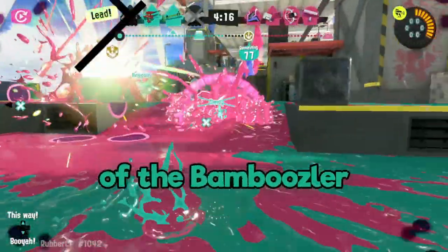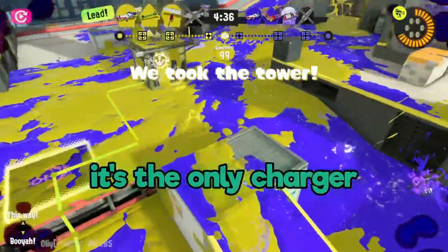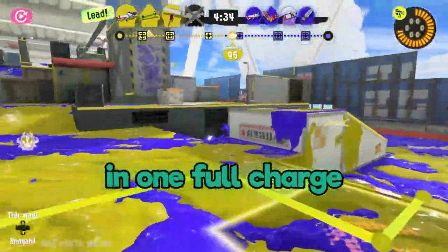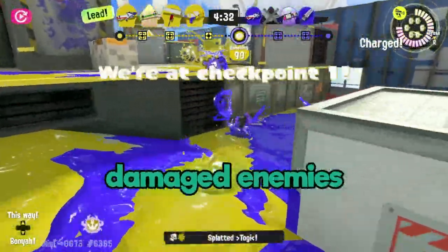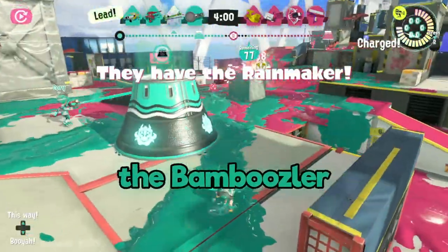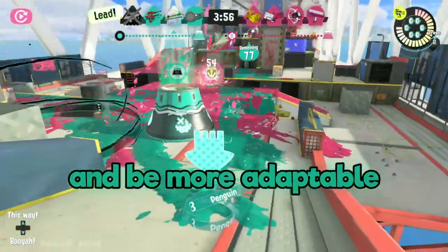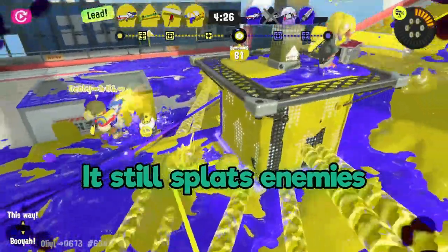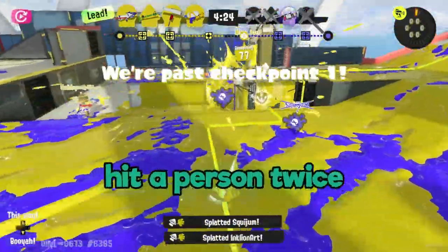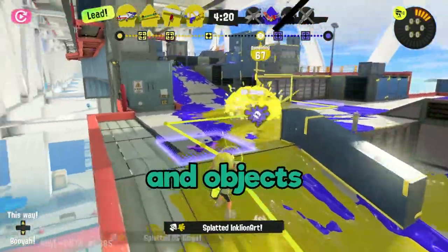There are two unique properties of the Bamboozler that you have to know about when picking up this weapon. The first is that it's the only charger that doesn't splat an enemy in one full charge. It might be able to knock out damaged enemies in one shot, but you're going to have to land two hits on most opponents to splat them. To compensate for this, the Bamboozler charges its shots really quickly, allowing it to paint more and be more adaptable than most other chargers. It still splats enemies pretty dang quickly if you can hit a person twice, and it has crazy object damage, letting it shred through opponents and objects effortlessly.